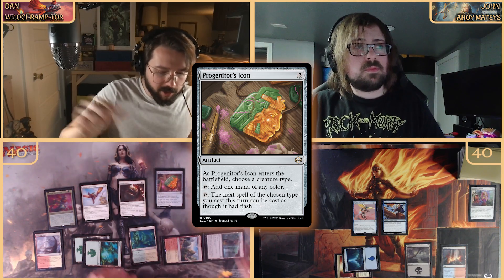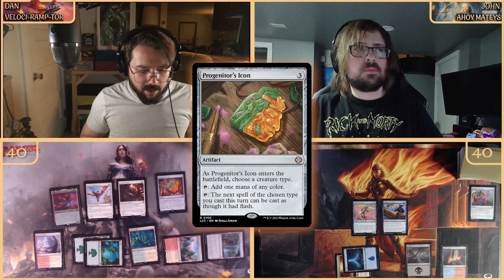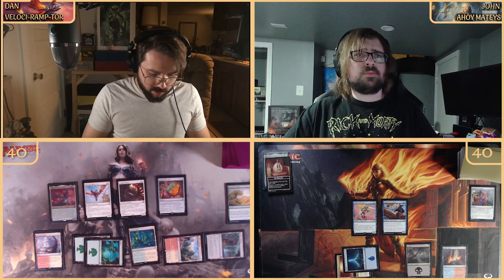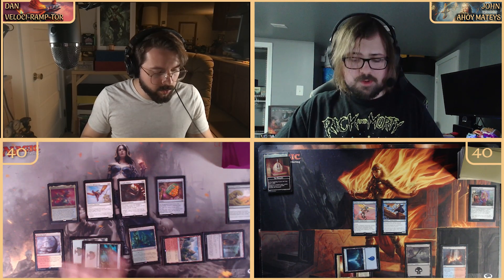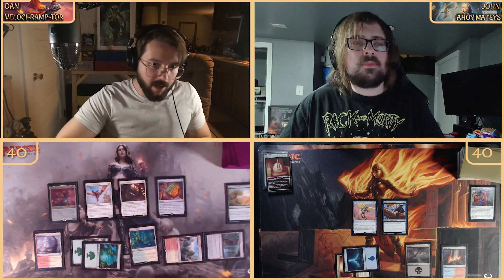Progenitor's Icon is a new card — a three-mana mana rock. It enters the battlefield and you choose a creature type; we're going with Dinosaur. You can tap it to add one mana of any color, or tap it so the next spell of the chosen type you cast this turn can be cast as though it had flash. John talked about this one as one of his picks in the full set review — we love flash enablers. Crucially this means Pantlaza can Discover on your opponent's turn too.